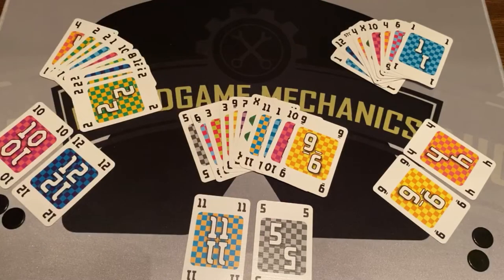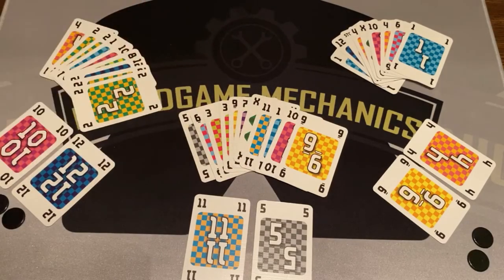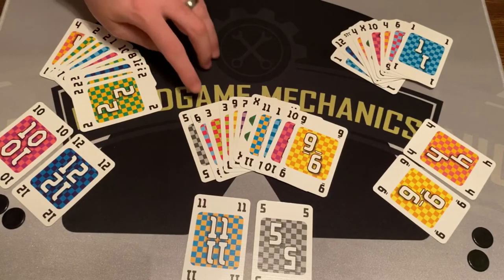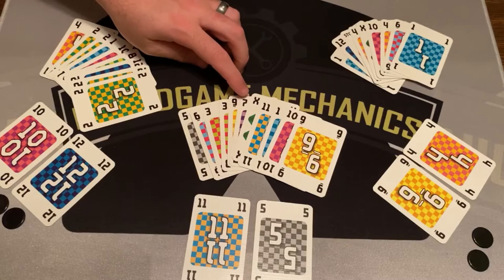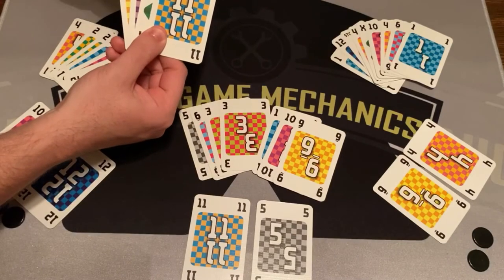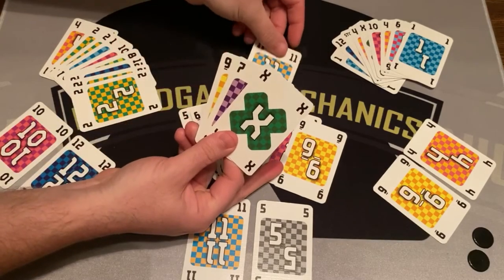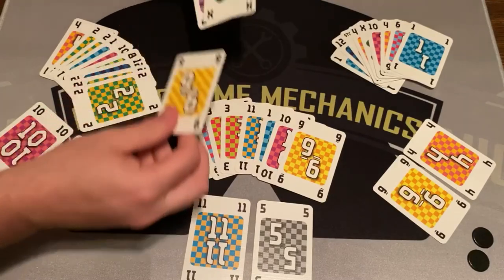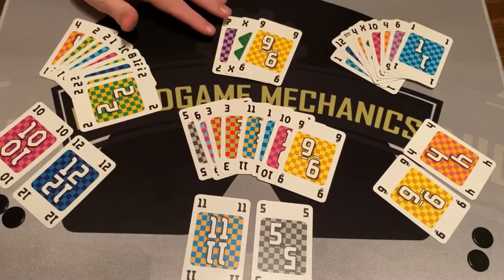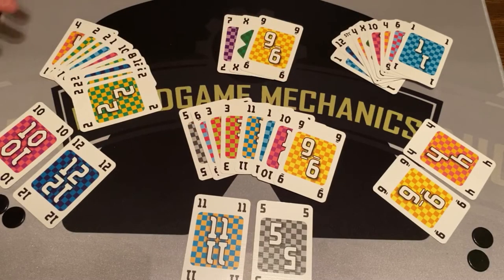The player who won the trick gets to play again. They play a 7-8-9 run — three cards next to each other in their hand. If you've ever played Bonanza, it's kind of the same deal where you can't move the cards around. These cards were all in one section of the hand, which is fine. So now we need to beat a 7-8-9, meaning an 8-9-10 or similar higher run.